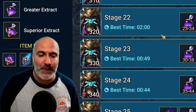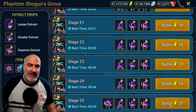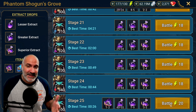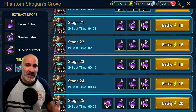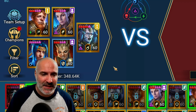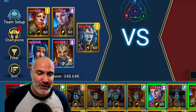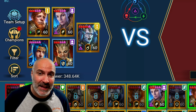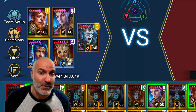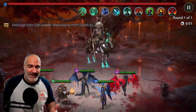Prior to us taking over, he was stuck at stage 22 — that's where he was farming, two-minute farm. We got on, got stage 23, 24, and then hit 25 with this team. The builds aren't crazy — we're not talking 300 crit damage or super insane speeds. Most of these champions are achievable if you've been playing for the last six months. The team is Mithrala, Lydia, Newt, Ninja, and Renegade. Renegade is not necessary if you have a different reset champion.